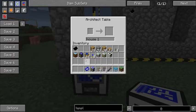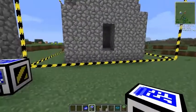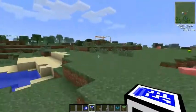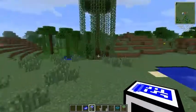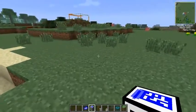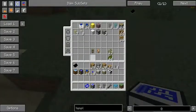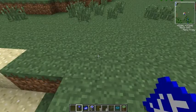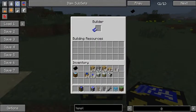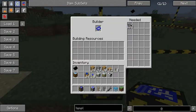Now that we have our blueprint, let's go ahead and plot down a builder - let's put it somewhere else, over here. So where is our builder? Builder plop. You basically need to put your blueprint in there and it shows you how much of the materials you'll need.